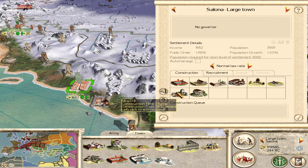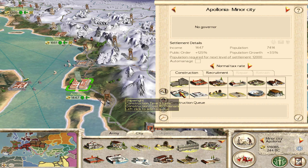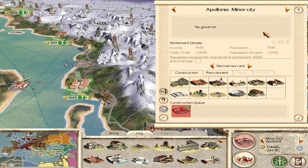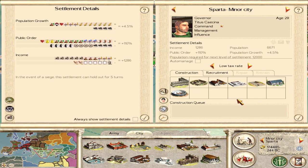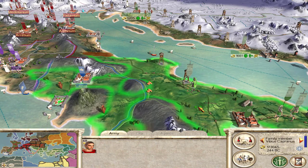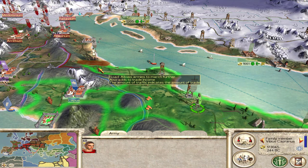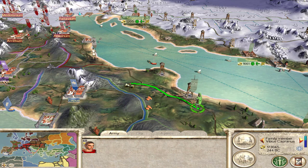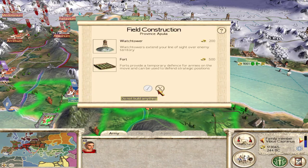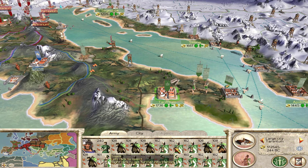Getting mines in Salona for extra income. Getting a shipwright in Apollonia. In Sparta, getting the public baths. I sent Vibius Caprarius over here and I want him to build a couple of forts — one here and one here — so that if the civil war breaks out, it'll delay my enemies at least a couple of turns. Building a fort and getting some Hastati to garrison it.